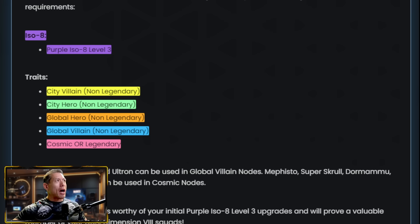Well, if you want to get that Odin unlock, you're going to need some City Villain Non-Legendary, City Heroes Non-Legendary, Global Heroes Non-Legendary, Global Villains Non-Legendary, and then Cosmic Characters or Legendary Characters. So unfortunately, not a lot of overlapping traits here. From what I'm seeing, you need 25 characters to build up to get that Odin unlocked — so you need 25 characters at Iso-8 Purple Level 3.